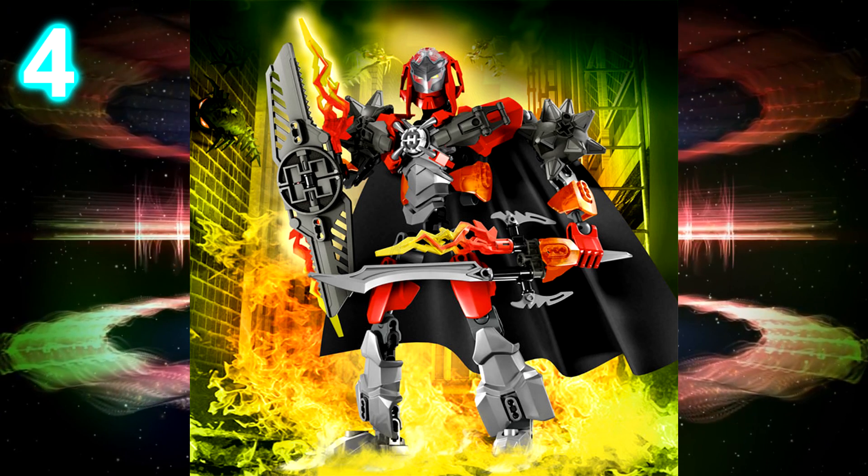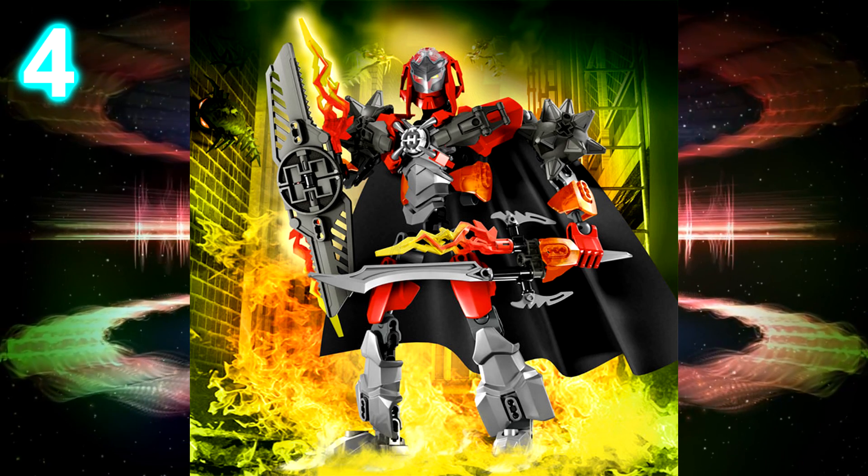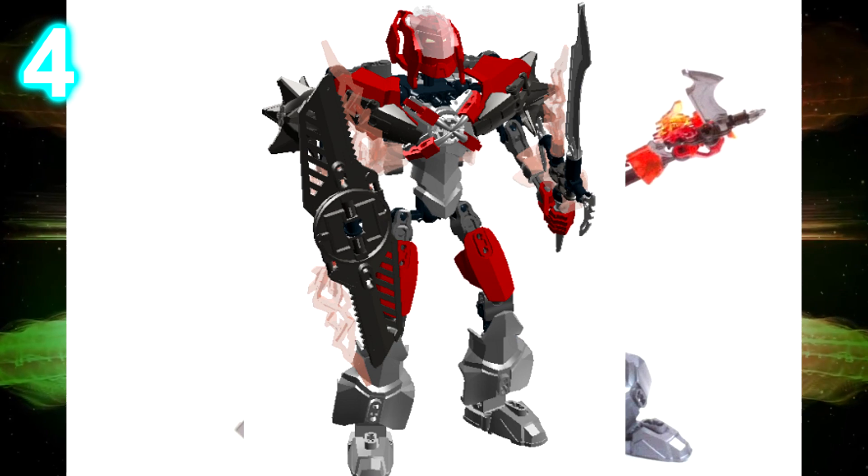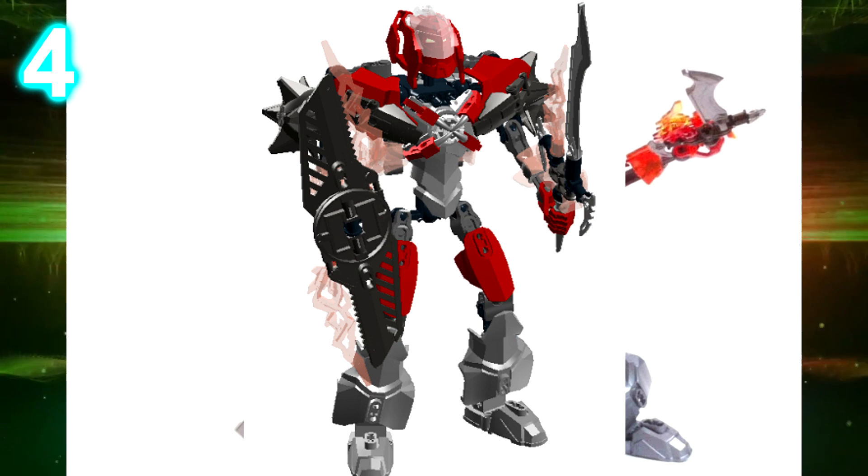At number 4 we have Furno XL. Furno XL is pretty unique with an XL build — he's the first Hero Factory set to actually have a cape. The cape doesn't look too good with the rest of his colors, which happen to be red, silver, and gunmetal. But it's alright, I don't mind it, I kinda like it. He'd probably look a lot worse without the cape.